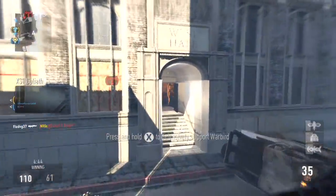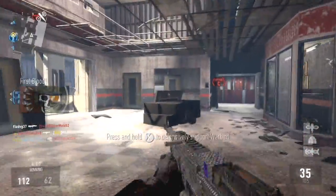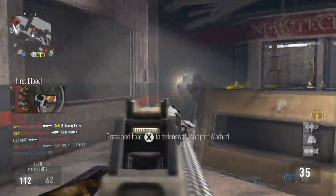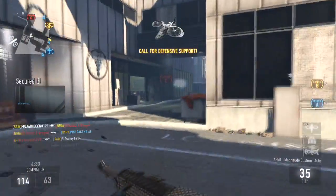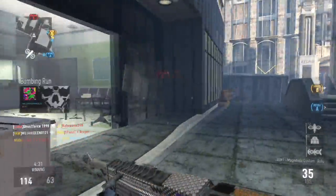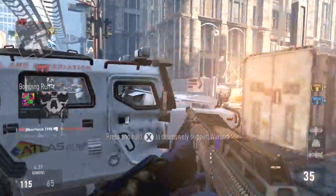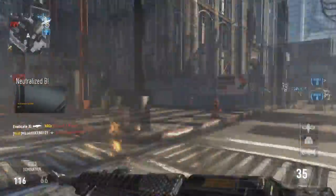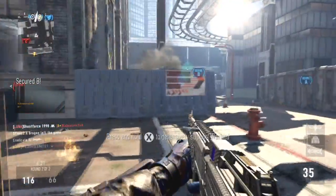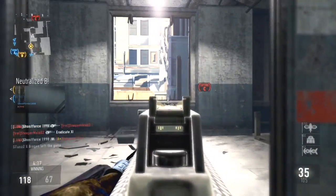Friendly UAV above. Friendly Warbird in the air. Warbird assistance requested. Securing B. C secure. Friendly UAV above. Enemy taking B. Friendly bombing run incoming. Losing Bravo. Our UAV is online. Warbird support requested. We lost B. Enemy has Bravo. B secure. Enemy taking Bravo.